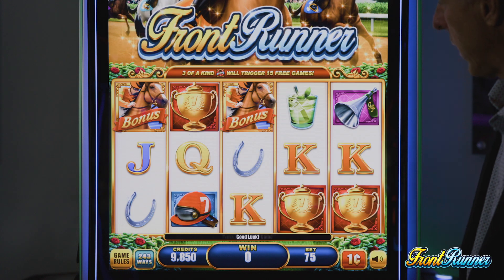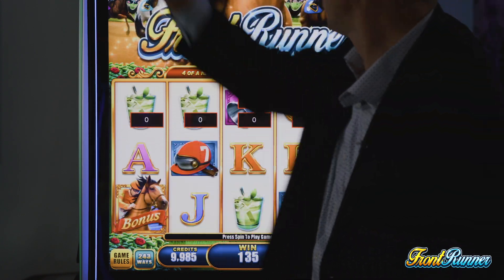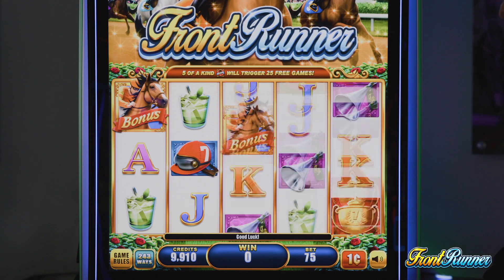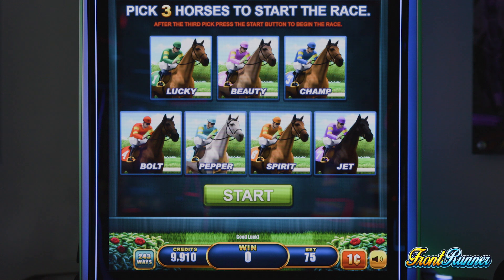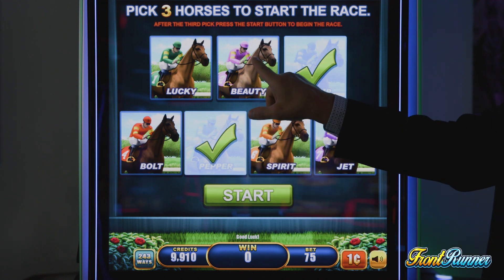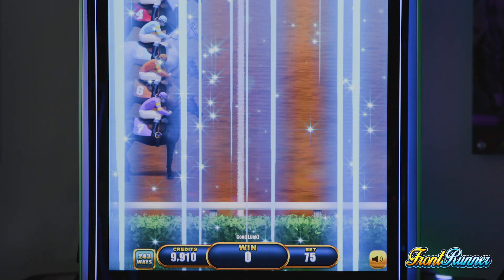Let's take a look starting with the front runner bonus. We've got the front runner bonus symbol on reels one, three, and five — it's going to trigger a horse race. You'll come into this screen where there are seven horses and you are going to pick three of them, then start the horse race. At least one of your horses is always going to finish in the top three.